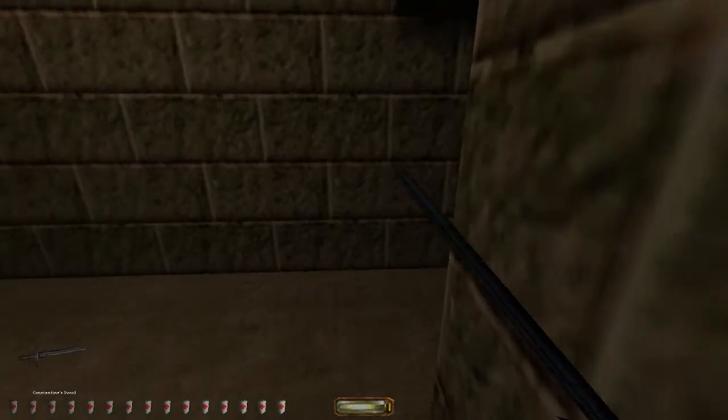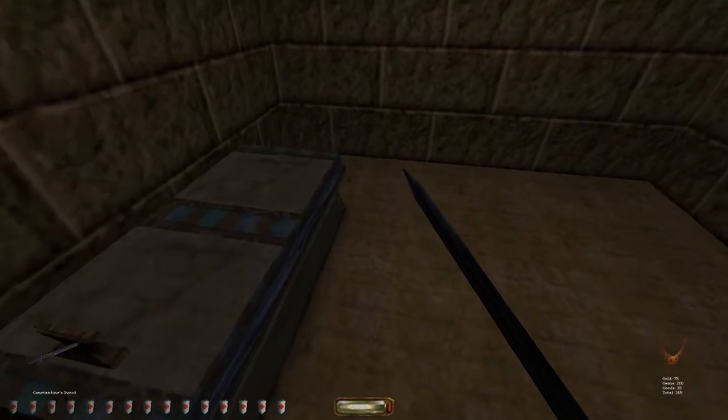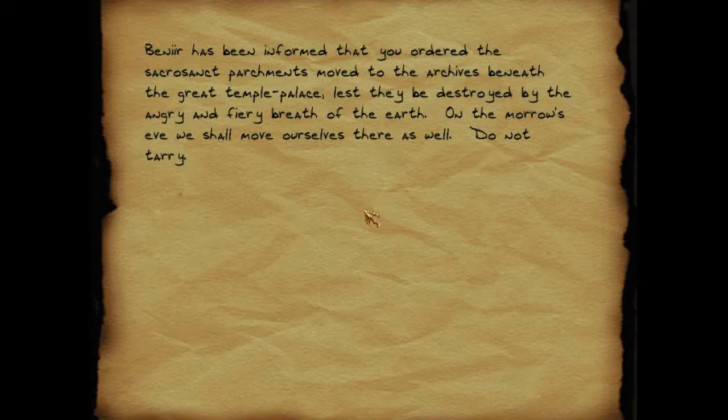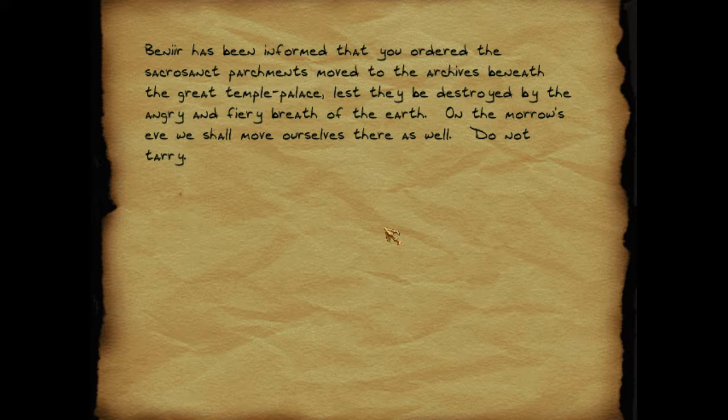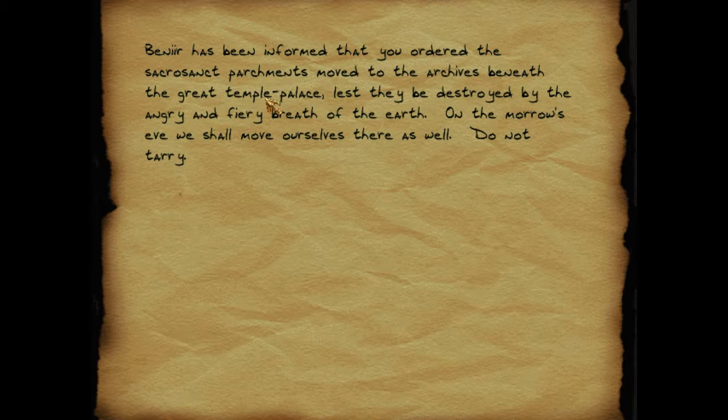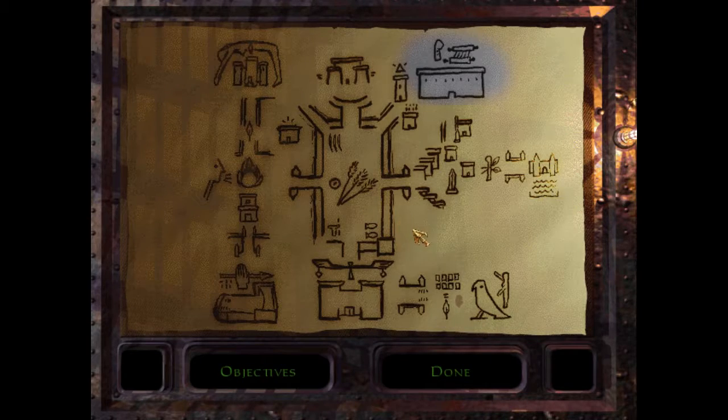I may have done a bad thing. Well, I killed one of them. The note reads: 'Benir has been informed that you ordered the sacrosanct parchments moved to the archives beneath the great temple palace, lest they be destroyed by the angry and fiery breath of the earth. On the morrow's eve, we shall move ourselves there as well. Do not tarry.' Beneath the great temple palace — which I can only guess would either be down here or maybe over here. I mean, there's water over here.